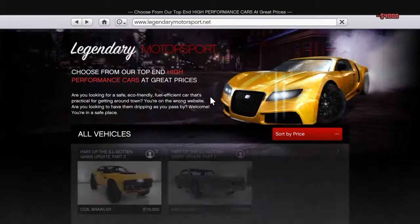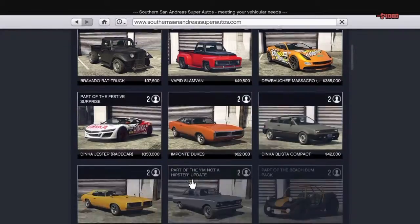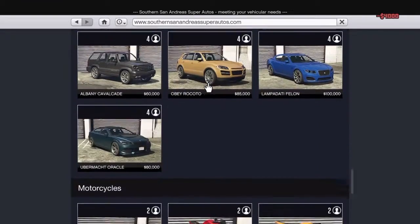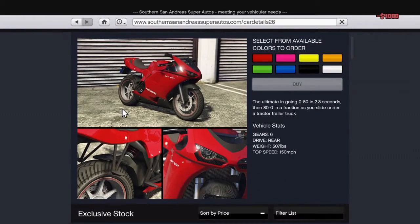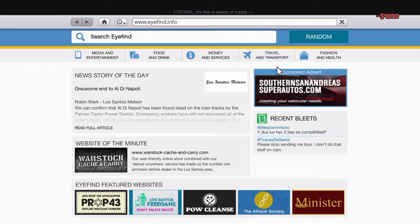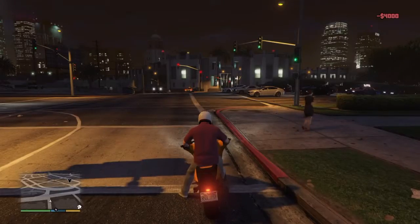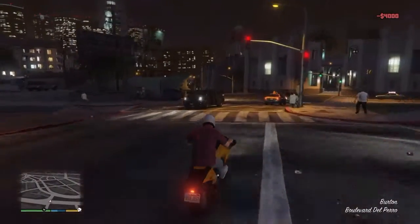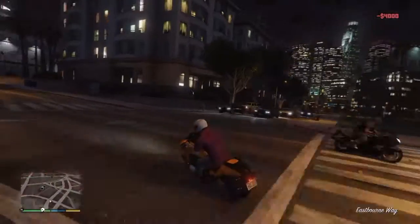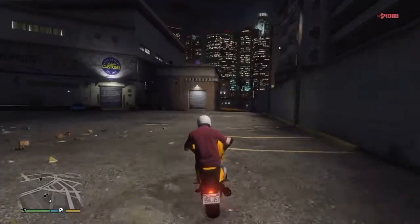Let's compare it to the regular motorcycles. The Bati goes around 150 miles per hour and this goes around 110, so the Bati is much faster. This bike is pretty big in the front. Let me see the customizations. I'm not going to upgrade too much - I'll add a double exhaust. You can have different styles and add doubles. I like this one - it's like giving the finger to nature. I'll add some carbon too.